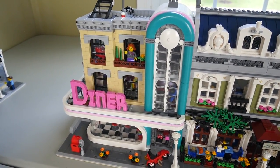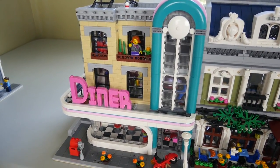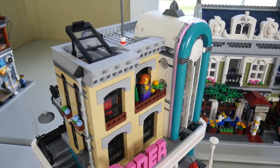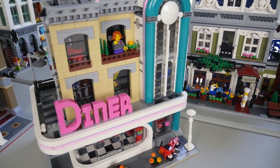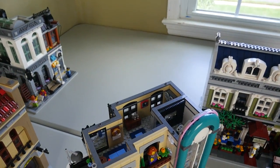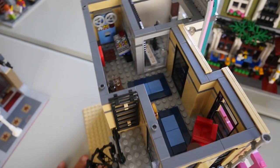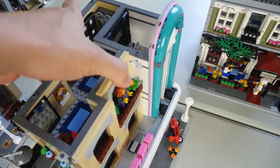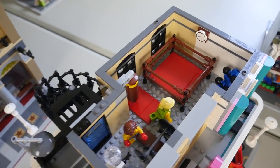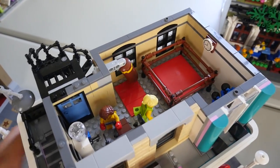Next up is the Downtown Diner — I believe this is the most recent Creator modular, and honestly it's my favorite because it looks so drastically different. It has a very 50s or 60s vibe with different colors — mainly that teal blue and the purple and pink — which look amazing. Opening it up, we have a little recording studio and what looks like a generic relaxation area. The next floor is my favorite: it has a boxing ring and workout room with a boxer and a punching bag, some dumbbells — it looks really cool.